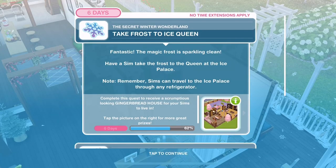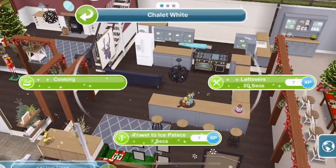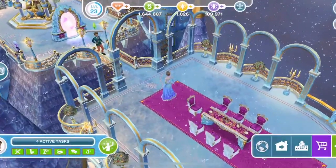Now take the frost to the ice queen. The magic frost is sparkling clean. Have a Sim take the frost to the queen at the ice palace. Click on a fridge, travel to the ice palace, then click on the ice queen - give frost is 2 hours 15 minutes.